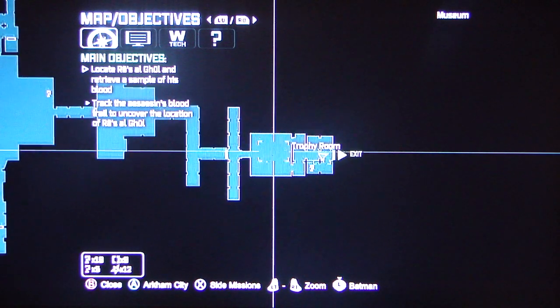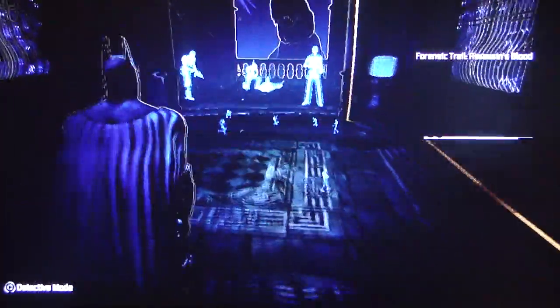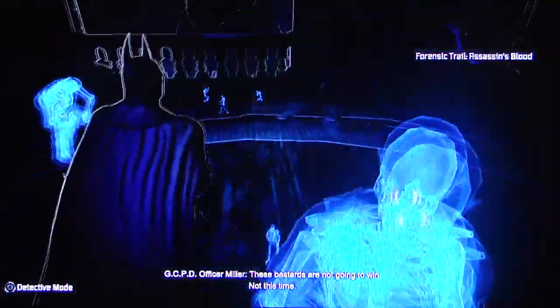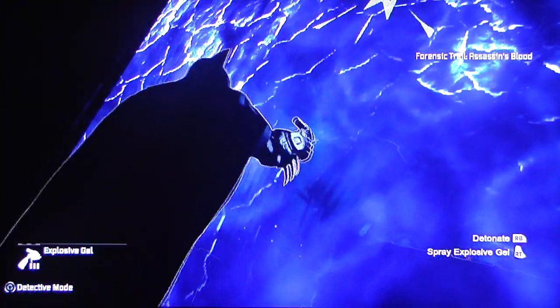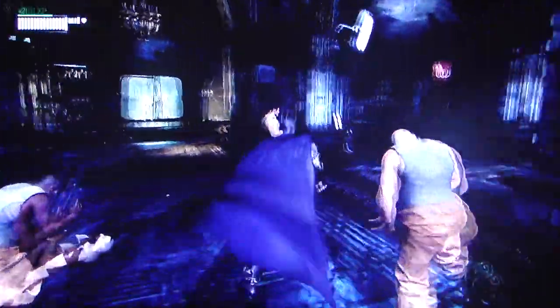Alright, so what do I have to do in this place? Track the assassin's blood trail to uncover Ra's al Ghul. Forensic trail. These bastards are not going away — not this time. That explosive gel really helped. What could be in here? Another trophy. Trophies aren't really that hard to get, to be quite honest. Only some trophies are hard because you don't have the proper equipment. Let's get out of this place. We've been in here too long.